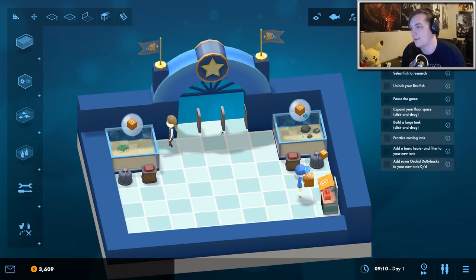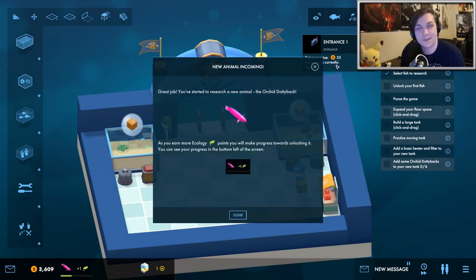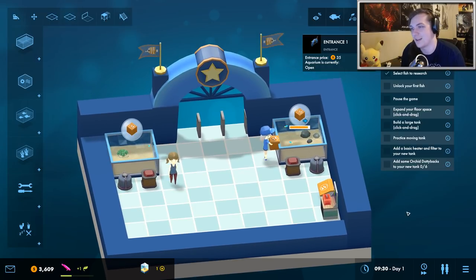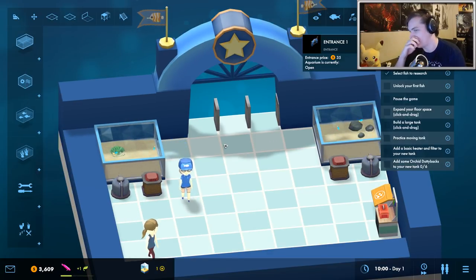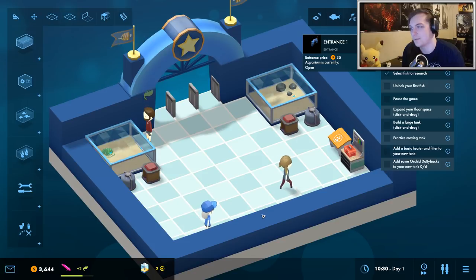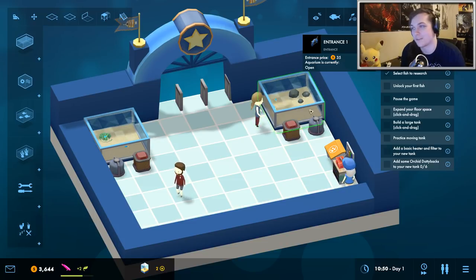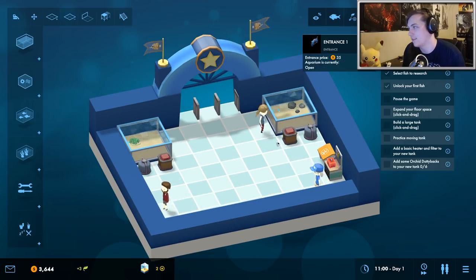As you can see the first customer has arrived. The entrance fee currently is extremely expensive — it says it's $35 which is pretty crazy. As you can see Anna is going back and forth feeding the fish on her own; we don't really have to manage them. You also earn various rewards based on how well customers like the exhibit, and the more you differentiate the aquarium the more rewards you get and you level up faster.